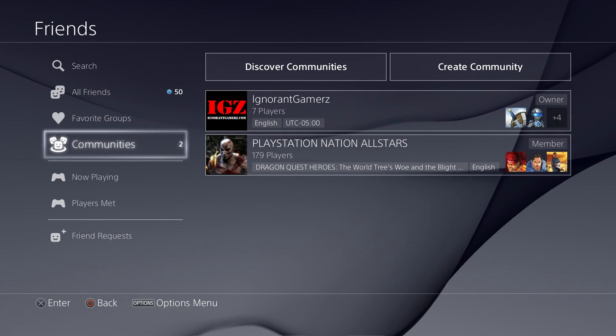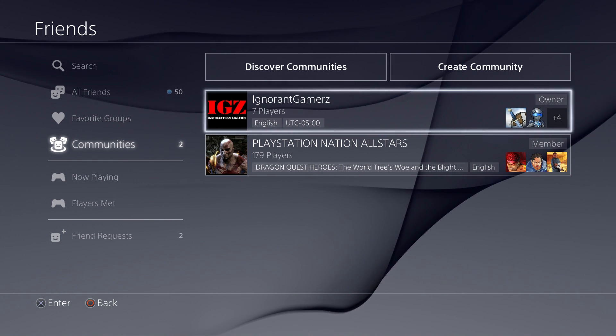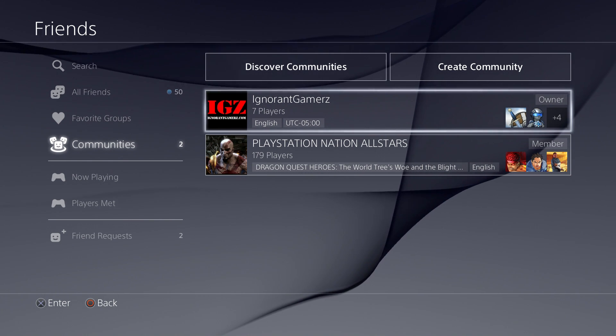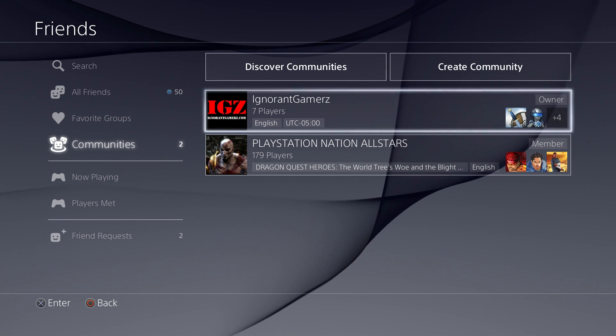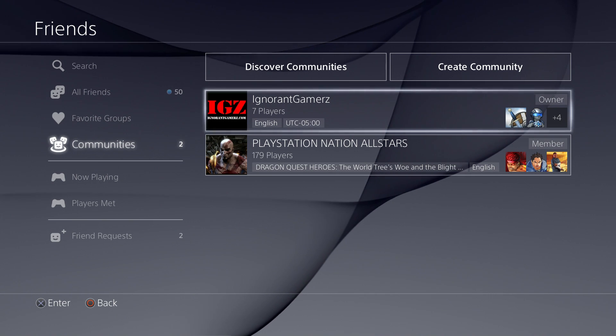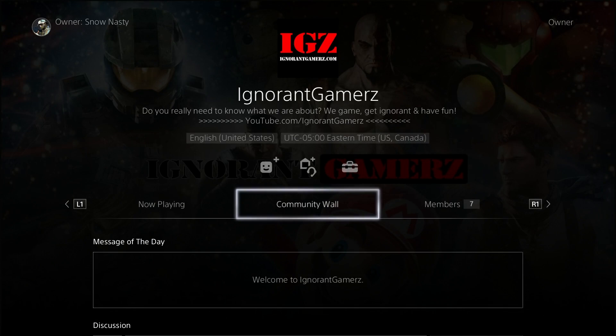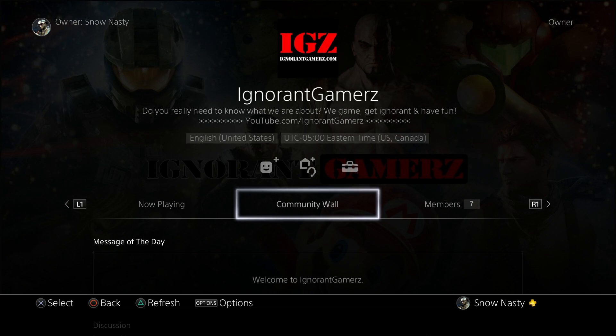I already made one video showing you how to create a PlayStation community. And as you can see from that video, we've grown to a magnificent seven. Although I have sent 76 invitations out, and our group is a request for permission. If you want to get a part of our group, all you have to do is look up my gamertag, Snow Nasty, in one word, and you will see the community tag to my name and you can just request to join.